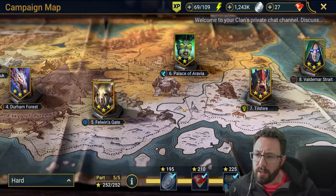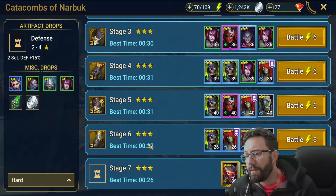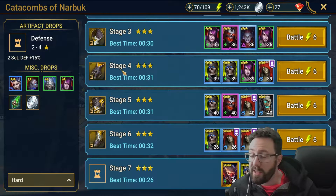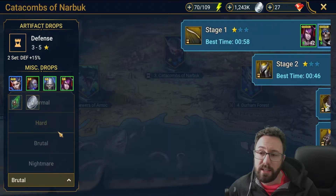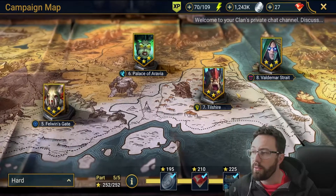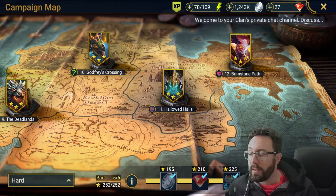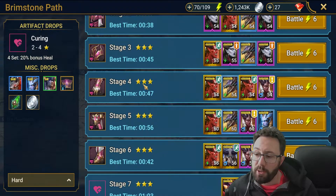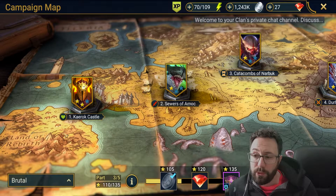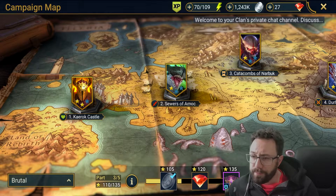On Hard you do start to get four star gear. If you're around the Catacombs on Hard, you'll be getting four star defense gear — four star gloves, chest, and boots is okay. But ideally your goal is to get to Brutal as soon as possible, so you want to get through the Hard campaign by any means necessary. If you have to bring four champs that are gaining no XP just to beat the stages, that's fine.